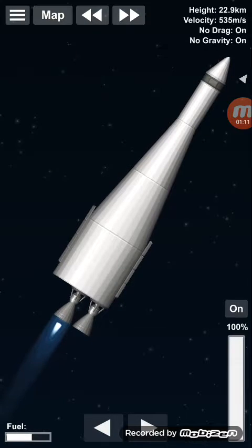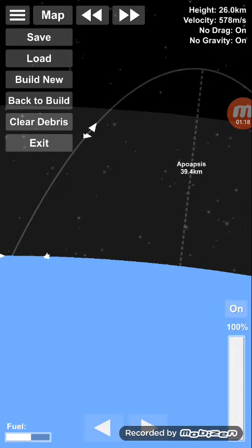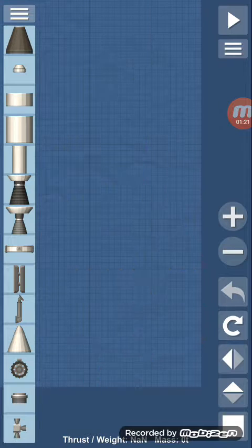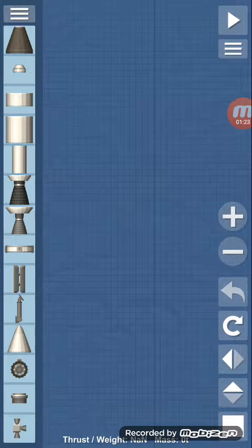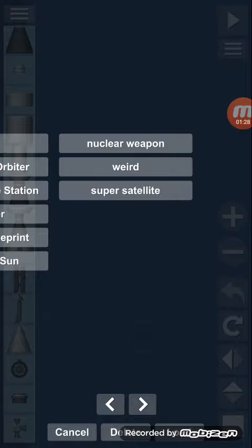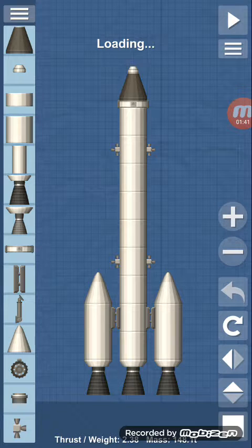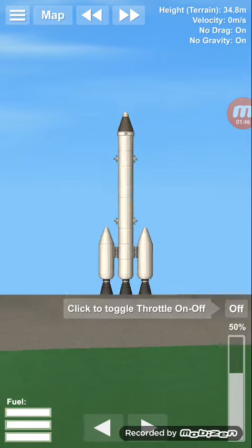In today's video, I'm going to be showing you how to get into orbit of Earth, and a bunch of other stuff. We're going to do this with the zero two nine oh nine rocket. Start her up.